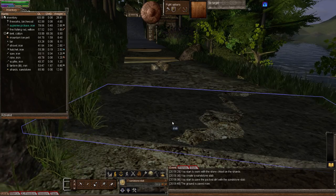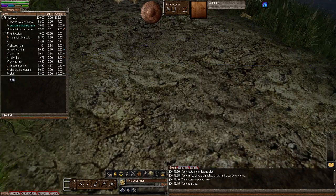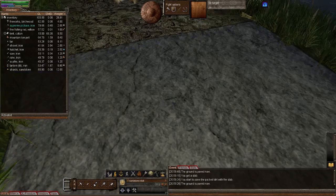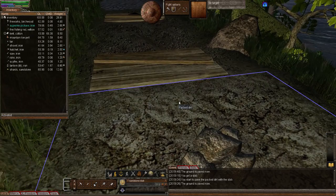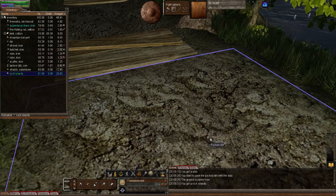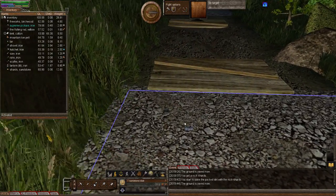Next we've got the regular stone slab, which I've done in the past — I'll just put one down for comparison. Activate it, right-click, and pave. Then for the gravel, take the rock shards, activate them, right-click, and pave. That looks slightly different — they have changed all the textures.